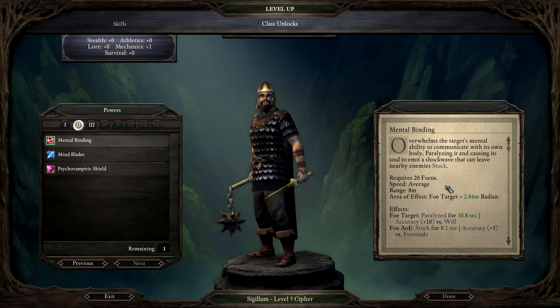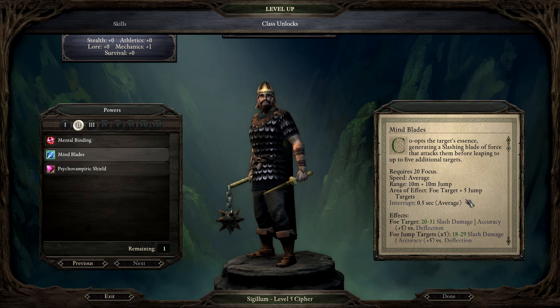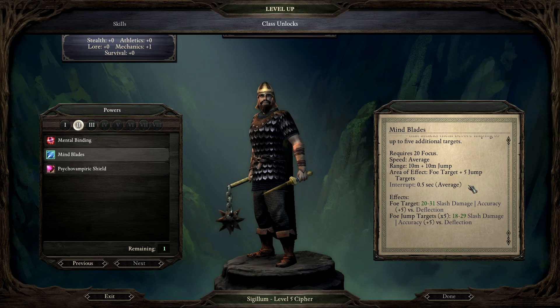Mental binding overwhelms the target's mental ability to communicate with its own body, paralyzing it and causing its soul to emit a shockwave that can leave nearby enemies stuck. Stuck characters are rooted - able to act but unable to leave their current location. Dexterity reduced by two, accuracy reduced by five for all sources, reflex and deflection reduced by 20. Nice. Mind blades corrupt the target's essence generating a slashing blade of force that attacks them before leaping to up to five additional targets. We need some spells that work against deflection.